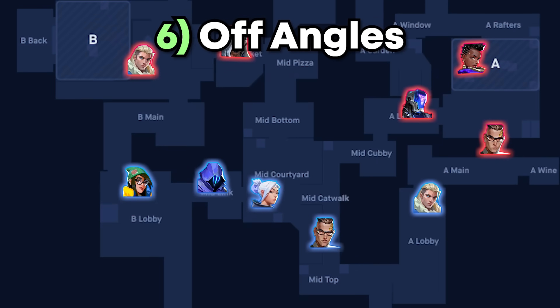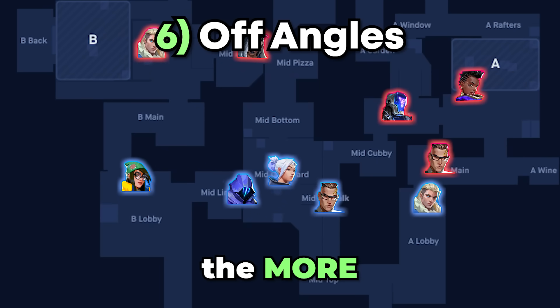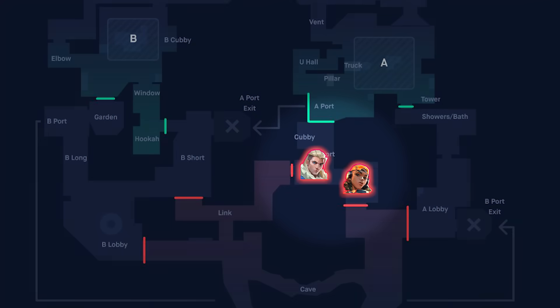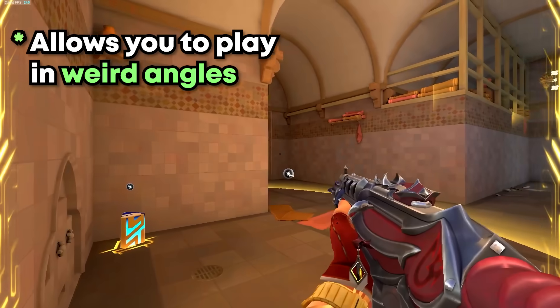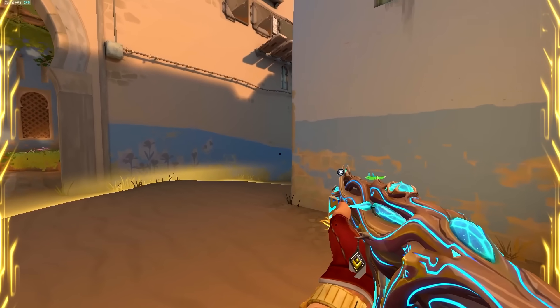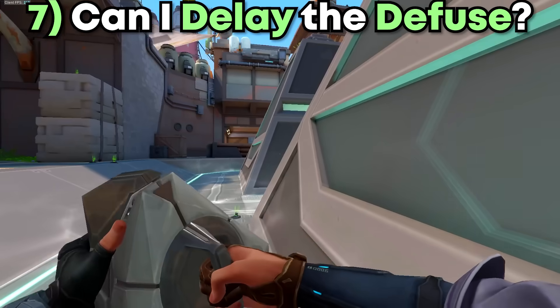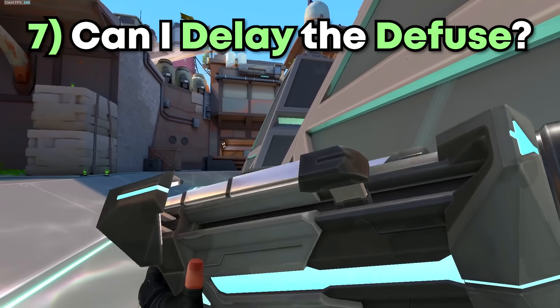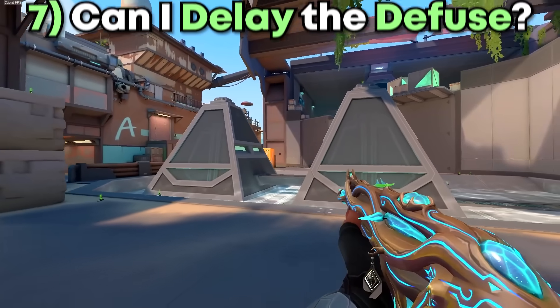Number 6: Off angles. The less enemy players are on the map, the more off angles you should be playing. This is because the enemy has less map control, meaning you can be in all sorts of weird angles, and there are fewer opportunities for enemies to trade you. Keep in mind you should mostly play off angles if you're a Jett, Reyna, or Chamber, as you can easily escape. Number 7: Can I delay the defuse? This is the most important question you can ask yourself when deciding on your positioning after planting the bomb.